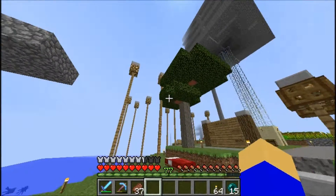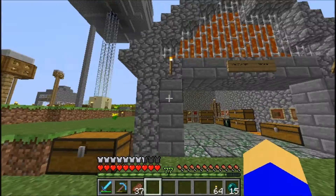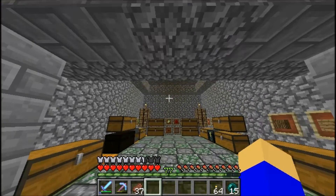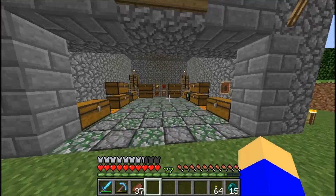I had a rail system here that I was actually just working on removing so it wouldn't look awful in the video. And this is when I thought it would be cool if I built in all cobblestone. I like the lava, I don't like all the cobblestone.